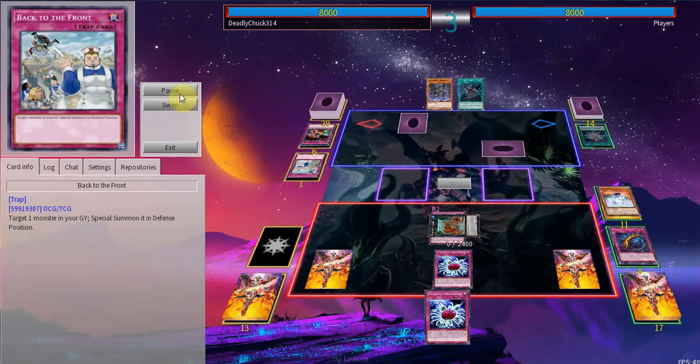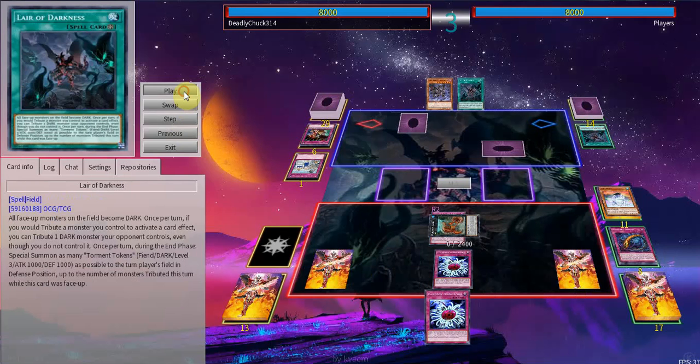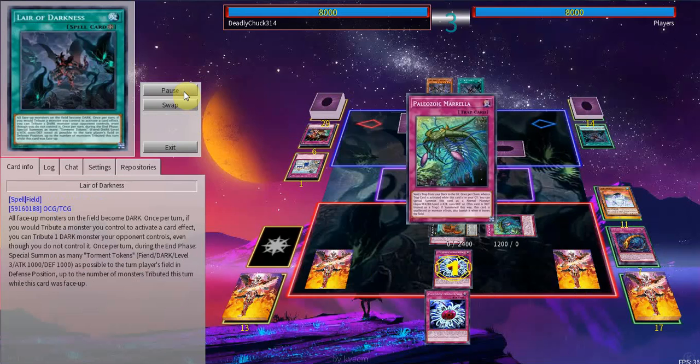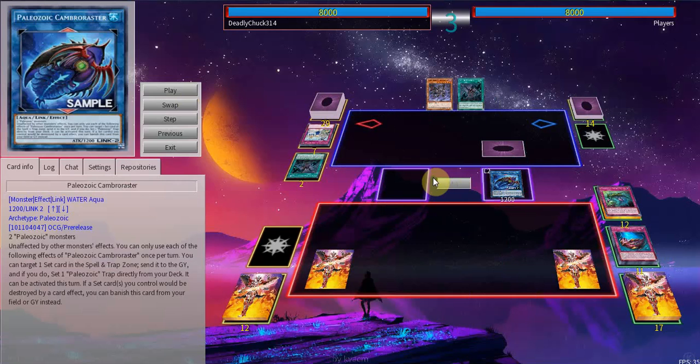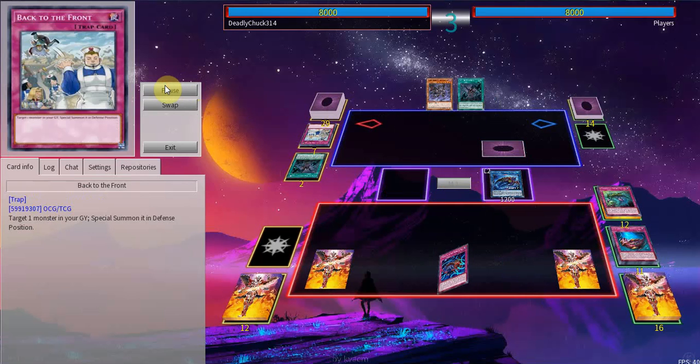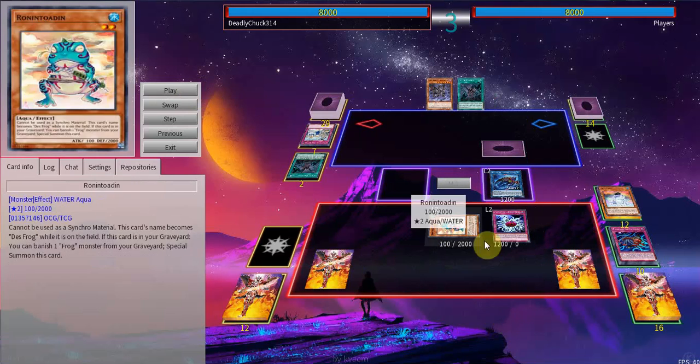I'm going to go into Olenoides, then we'll see the power of the Paleo link monster. I use Olenoides to search Dinomischus. Since Olenoides is on the field we can activate Paleo Zone traps from our hand. I use its effect, targeting a Layer of Darkness, discarding Dinomischus, and chain Morale from the graveyard summoning it. Then we link into Camp Roaster. Camp Roaster is able to pop your opponent's set cards, which is really prevalent in the current meta.